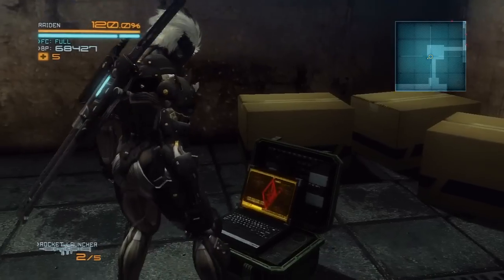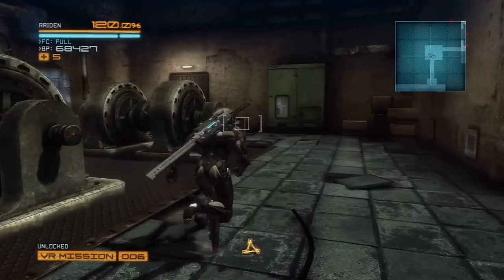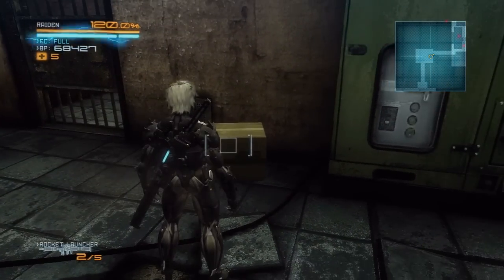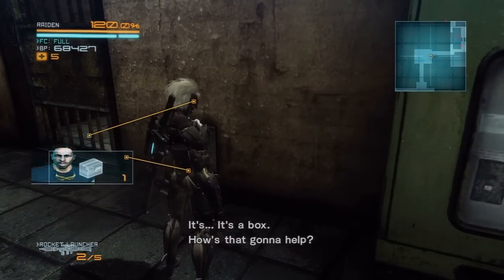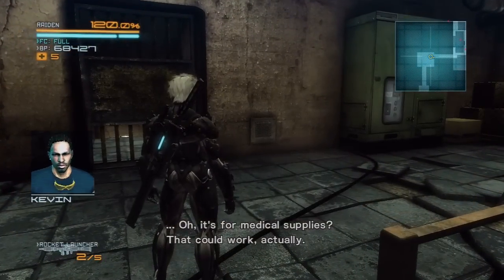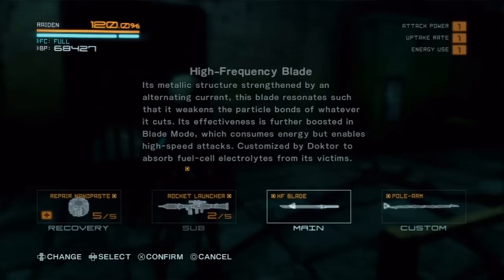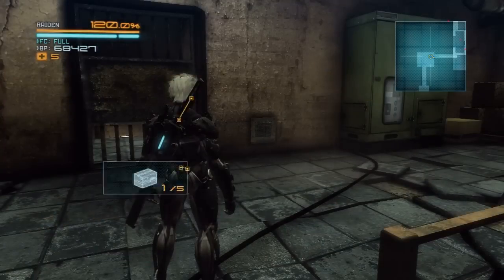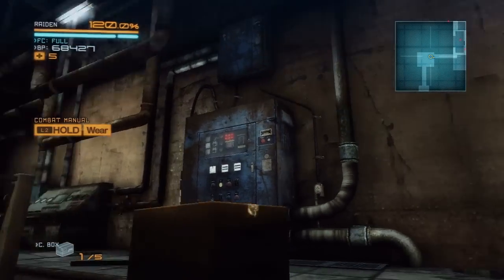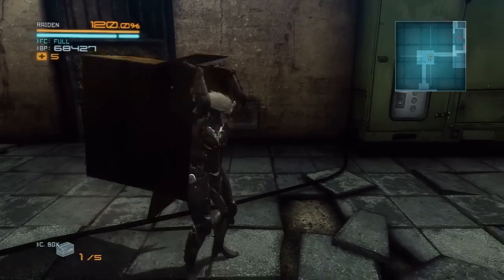Now we're going to have to go search for the lab. There's a VR mission over here — this one's pretty easy to find. Most VR missions are kind of just out in the open, so you shouldn't have too much trouble. We've also got something to pick up here. Metal Gear veterans probably know what this is — it's a box. It's from medical supplies, that could work. Yes, it's a box, we all know what we're going to do with that. We can wear the box, and you can see Raiden kind of hiding in there. It's kind of unlimited boxes because it just kind of disappears and you can do this over and over.